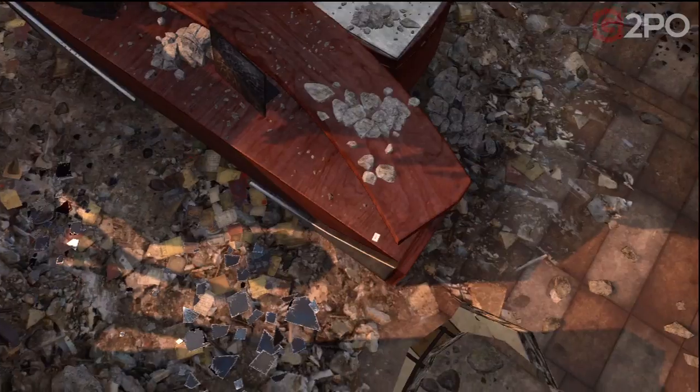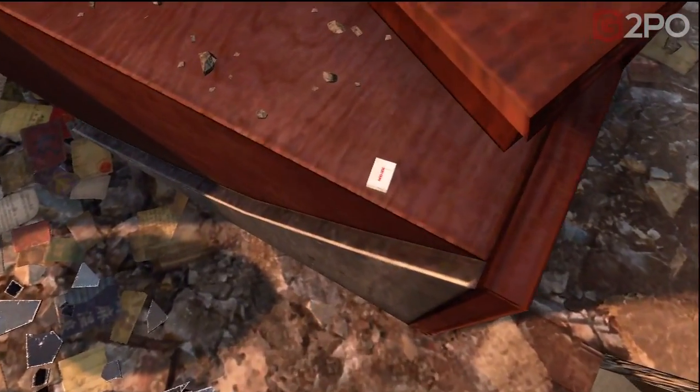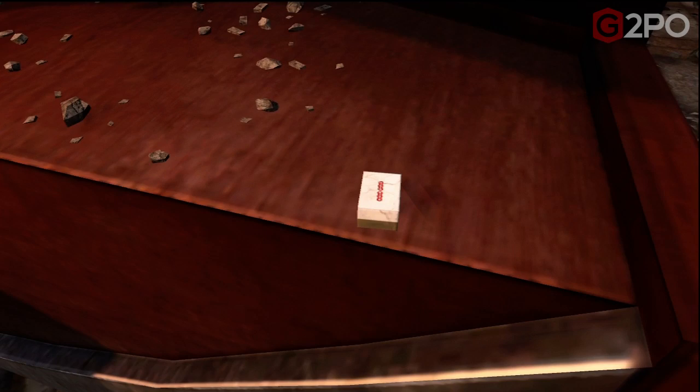The second tile location is in the spawn starting area on this desk. It happens to be a red two bamboo, which means we have to hit the north post second in the sequence.